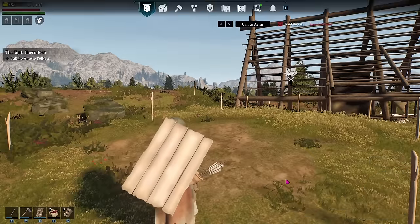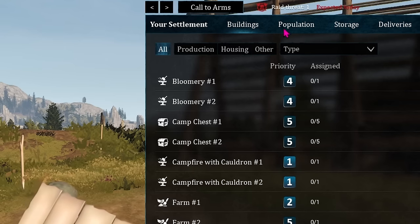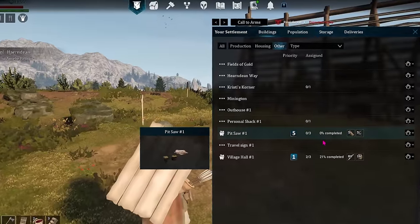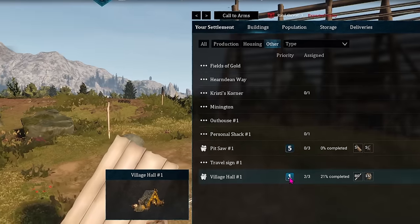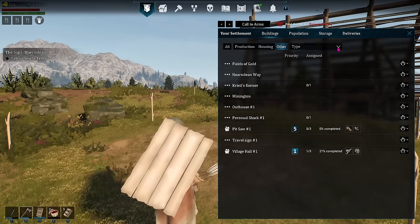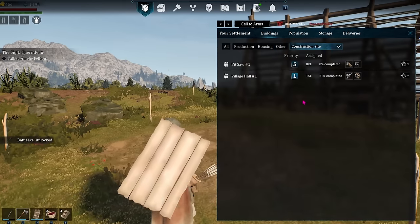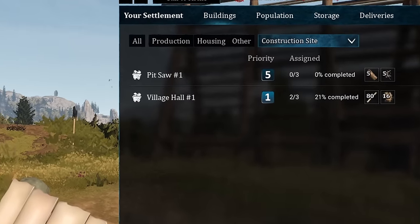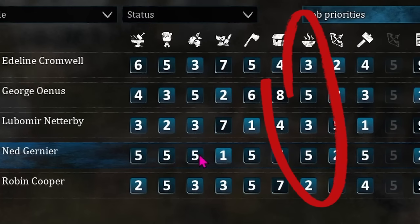On your settlement page, go to buildings and the top left should be a building filter: all production, housing, other. If you select 'other,' you can see the things that are under construction. You can then set the priority of whatever you want built first to one and it will get done as long as you have the resources and a villager whose priority allows it. The maximum number of workers on a building at a time is three. Make sure that they have food at all times — a common mistake is not making cooking one of the higher priorities in the settlement, especially in the beginning. An army wins on its stomach, so don't underestimate this resource.